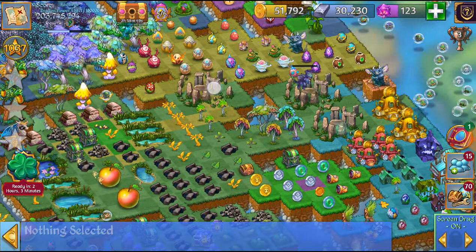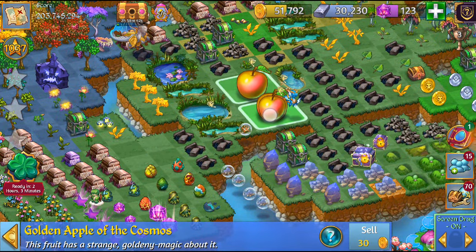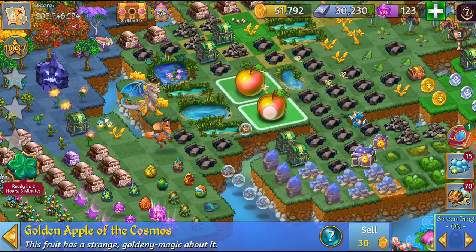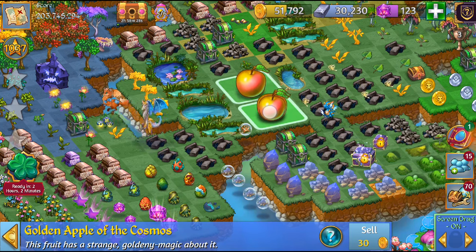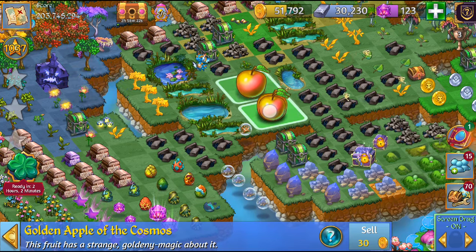We're gonna have our dragons harvest real quick. I'm gonna show an example and then try to explain it. What you need are three two-by-two items like the Golden Apple of the Cosmos — a mergeable item that takes up four spaces. I'm gonna pretend to merge these. In the meantime our dragons are gonna fill up the leftover holes.